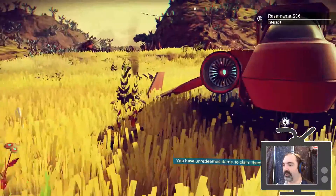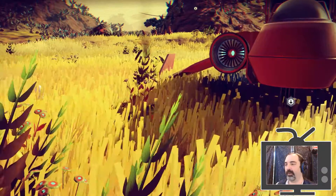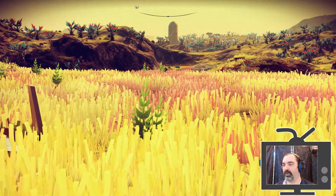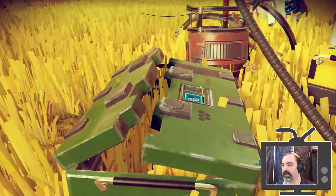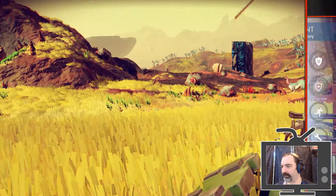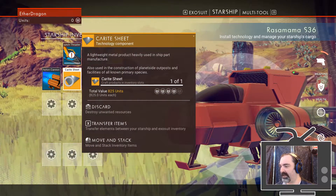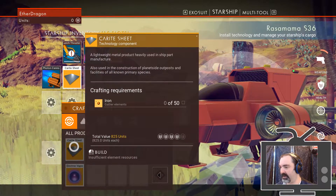Apparently we've set ourselves on the course to go find this Atlas. Frank G. Finster has joined the channel — hello Frank, welcome back, nice to see you again. Glad I was able to get an early live stream in so you guys across the Atlantic could see it and enjoy it as well. I guess there's nothing for it — we've got to get more carite sheets, and in order to make more of these we need to find some iron.